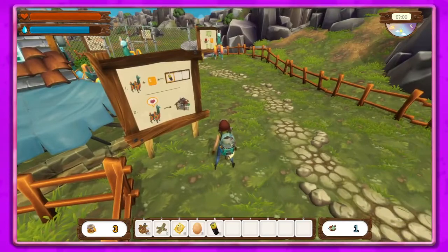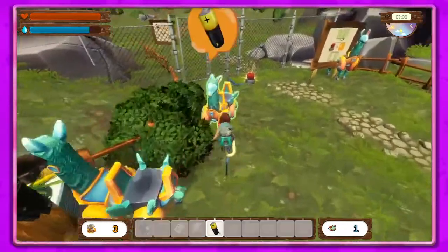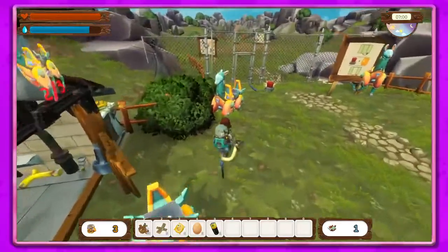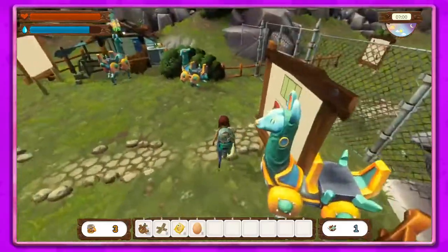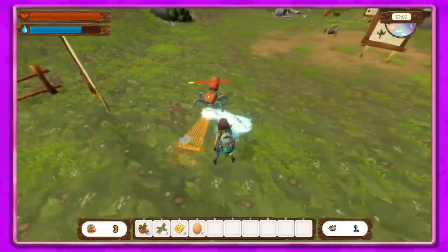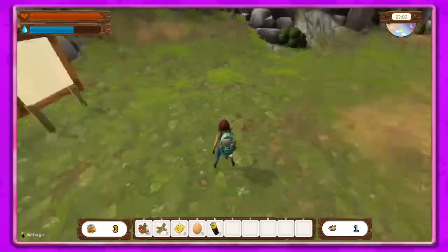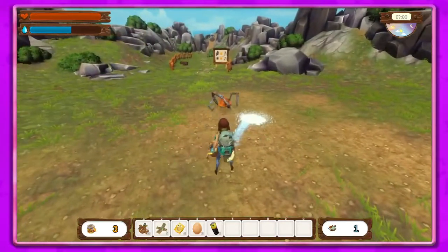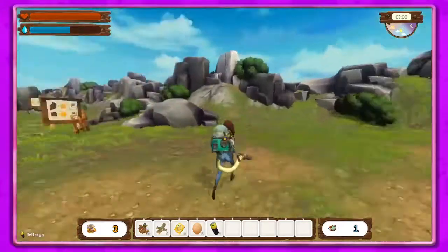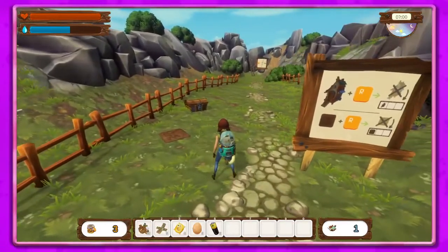These are the new robots — they're llamas but they're robots. I thought they took over for the Qbots but they actually didn't, they're just new. We'll get batteries from these guys. You can right-click and they'll get electrocuted, or you can left-click to kill them. They don't like water, which makes sense because they're robots.